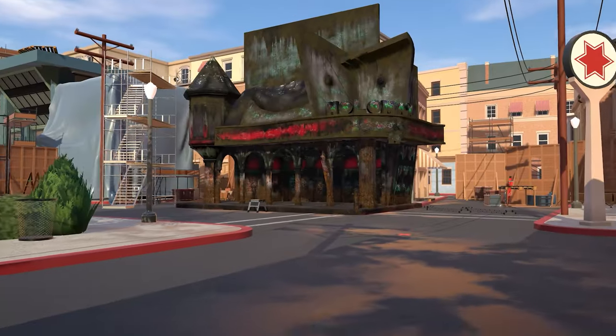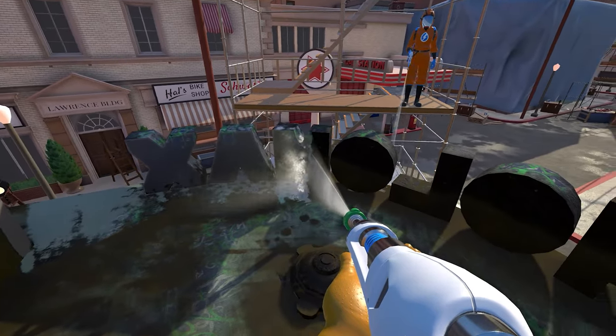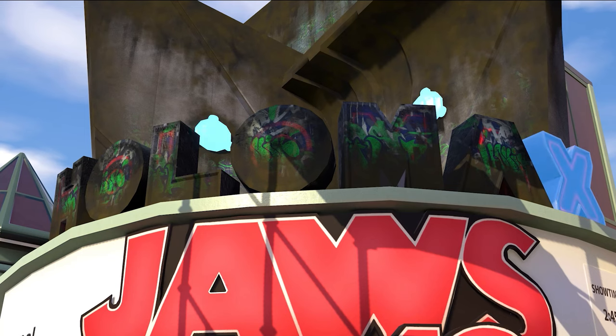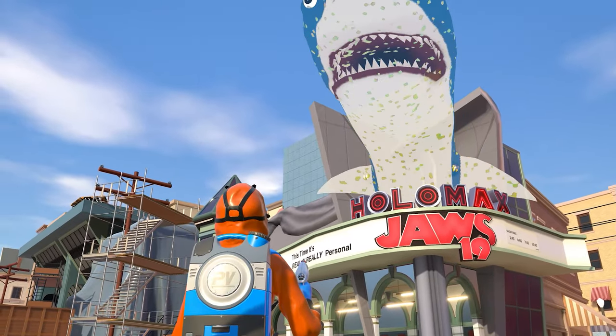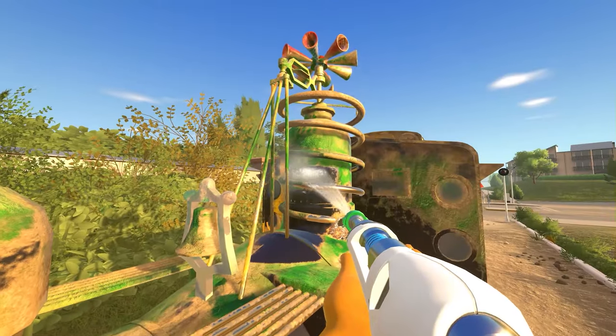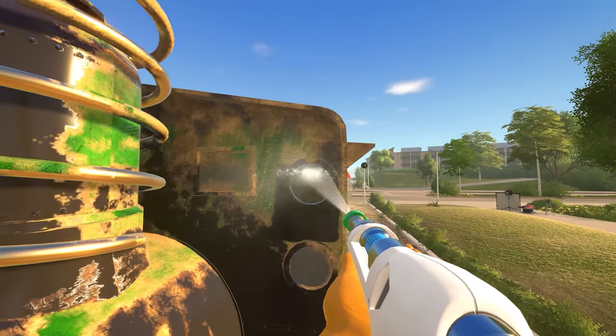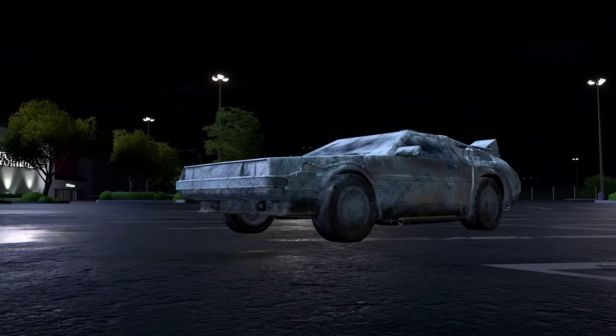Go behind the scenes and make every legendary location sparkle and every prop pop — even if it takes a whole 1.21 gigawatts of pressure washing power. So crank that pressure washer to 88 miles per hour and travel back in time before you're out of time.